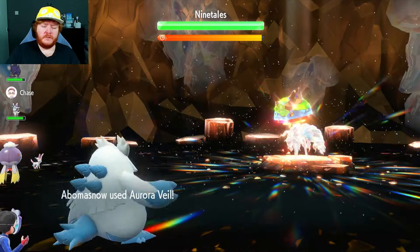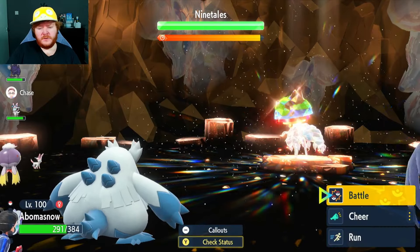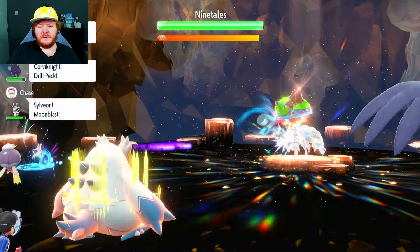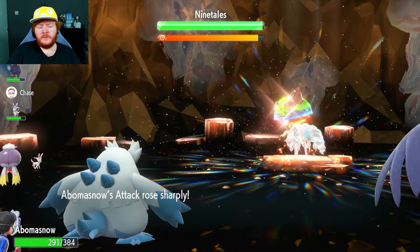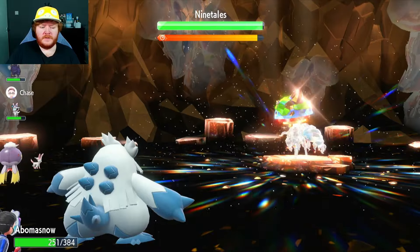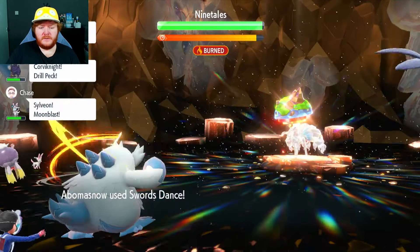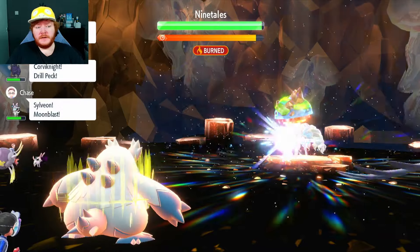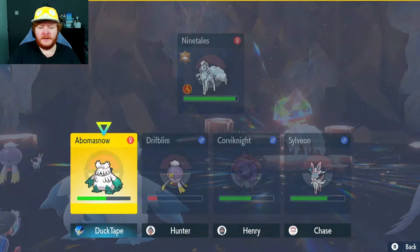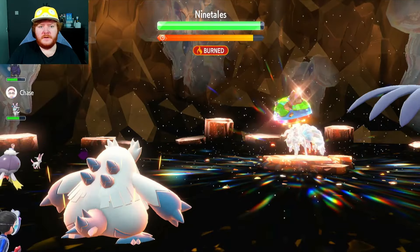So what we're going to do is use Aurora Veil. The first Blizzard is going to do a lot of damage, and then after the Aurora Veil goes up, it's not going to do that much damage. So we can just set up — we're going to use Swords Dance and increase our attack. Our Blizzard is doing about 40 damage right now. The Ninetales is burning, but that doesn't really matter since it's a special attacker. Our second Swords Dance puts us at plus 4. Blizzard can't miss in the Snow, that's the only annoying thing, but our defense is pretty solid right now.